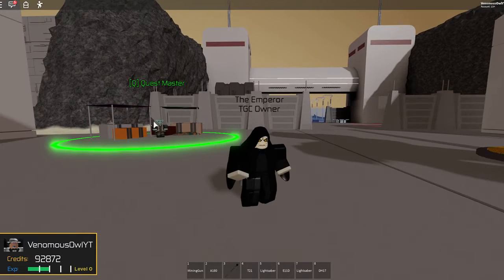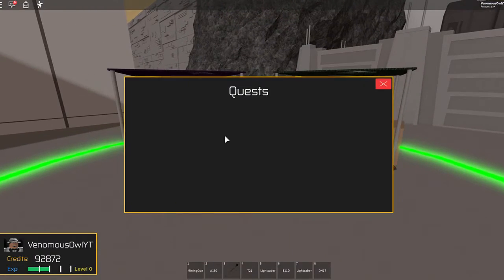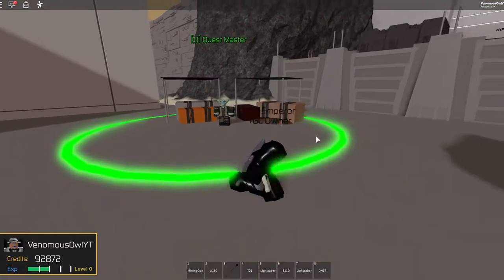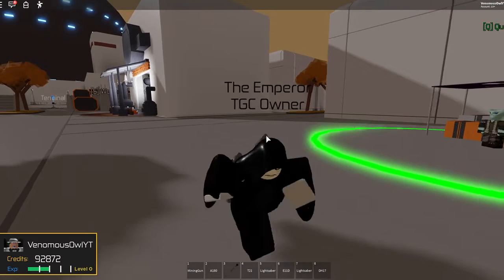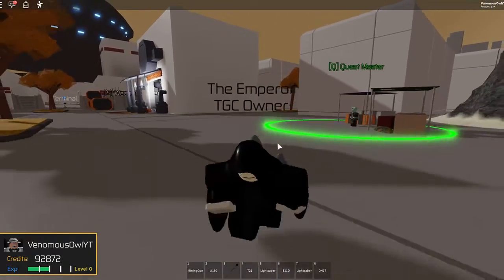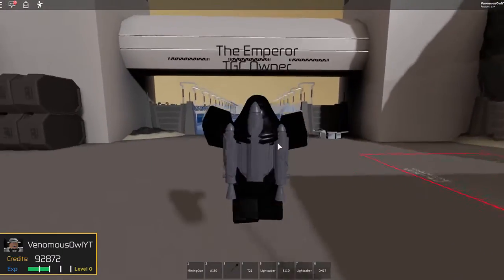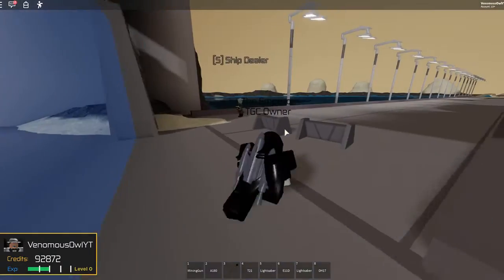The first part of the update is quests. You guys have probably already seen this in game. You walk up to your quest master — normally you have quests — but we're going to be having daily quests. Every day you log on from basically 3:30 today, so tomorrow and onwards, we're going to have daily quests you can do and complete for XP to gain and get your levels up. Levels, based on how high you are, will have different perks.